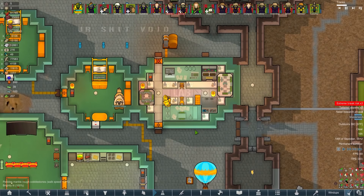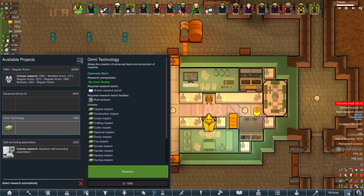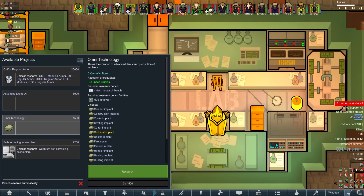Oh, I almost forgot - I queued up those crazy powerful barnets at the end of yesterday, the ones that have multiple stages. I've got to try it. We are going to have to start working on the next generation soon because things are getting pretty bad for colony numbers.